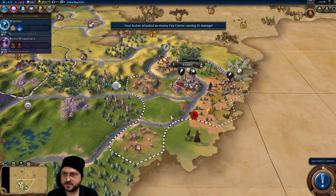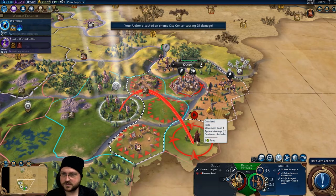You're going to go bombard the city. Part of me is tempted to kill this scout because I don't want barbarians coming to Candy.